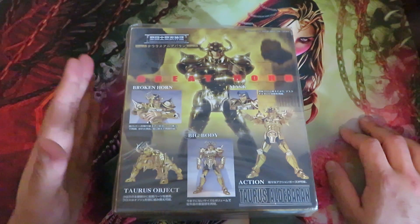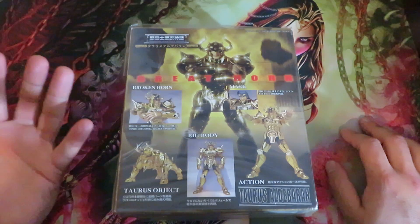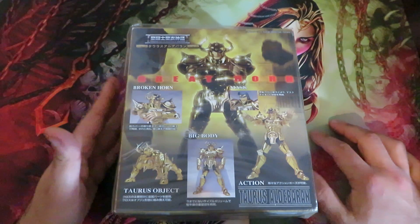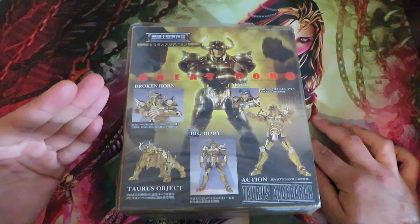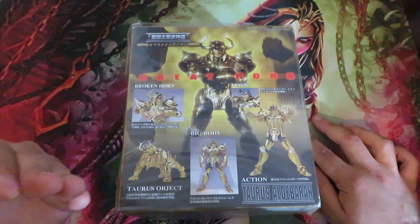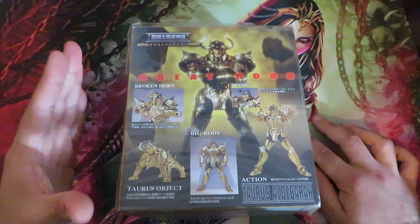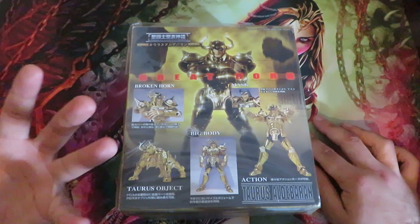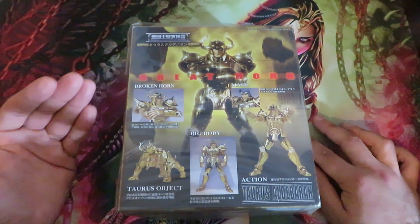Taurus Aldebaran is one of the figures I really like in my collection. First of all, I am a Taurus and therefore this is my gold saint representing my constellation. I really like his character — he is a very physical, strong character, as shown in his battles. Unfortunately he is beaten by Seiya, but we have to remember that when Seiya was fighting Aldebaran he had awakened his seventh sense, and Aldebaran sensed something in Seiya and understood he was part of Athena's saints. Probably if Aldebaran had wanted to fight at his full potential, he would have beaten Seiya very easily.